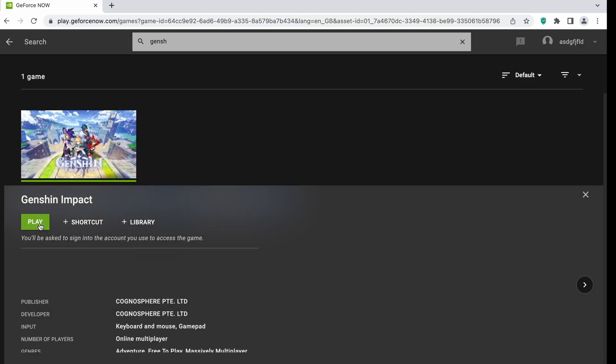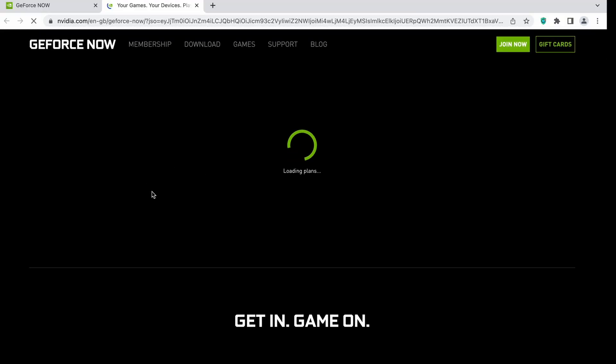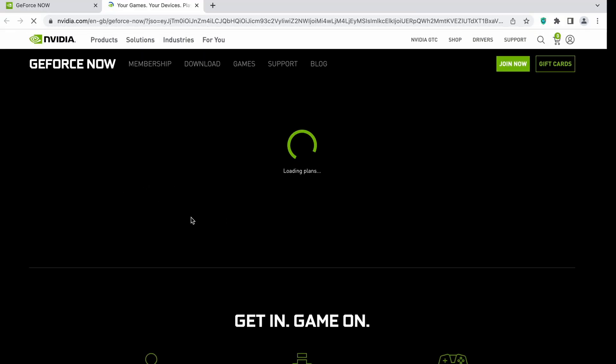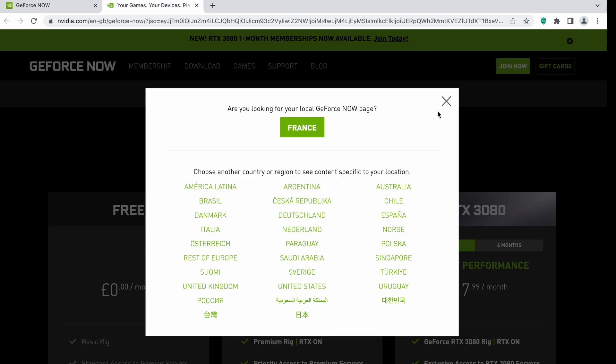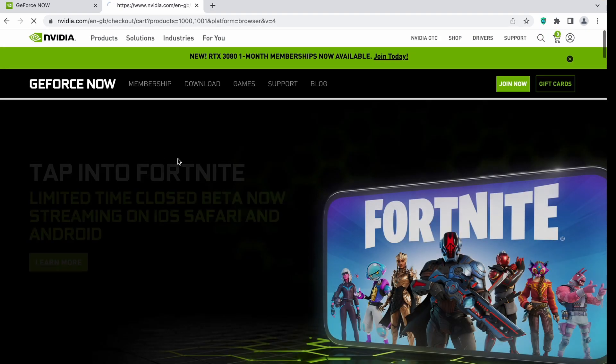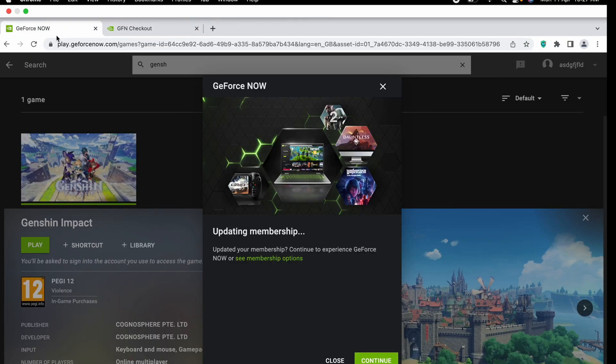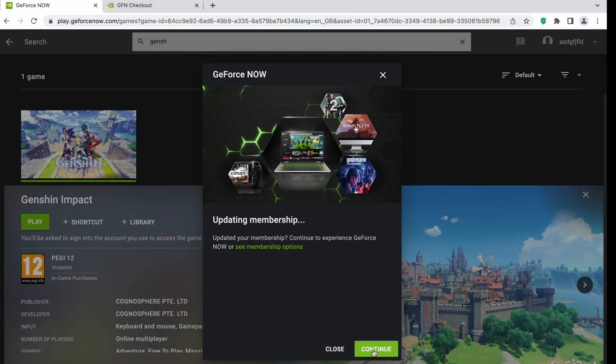Click 'Play' and then 'Join Now', so it's going to be loading the plans. We're going to click 'Join' for the free one.